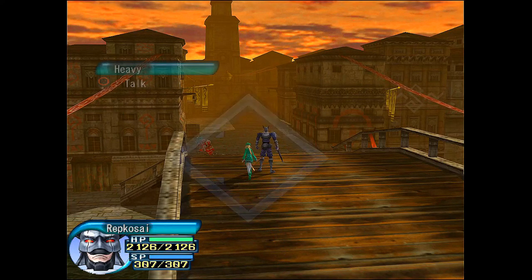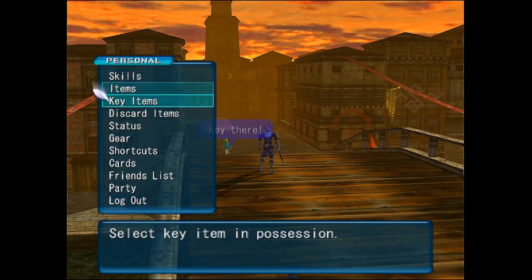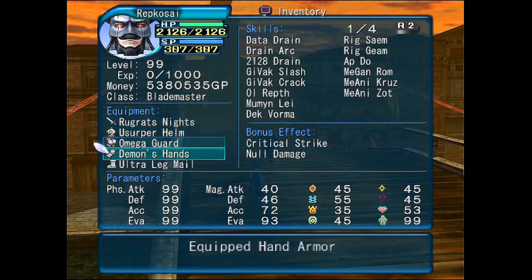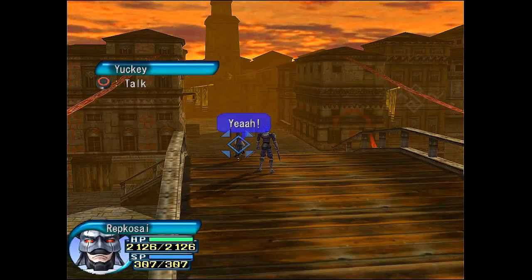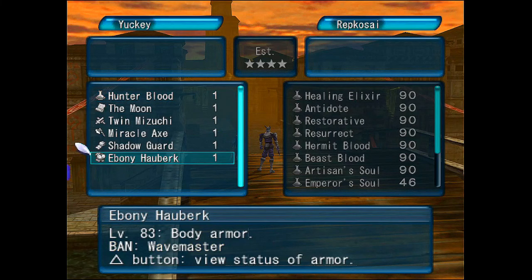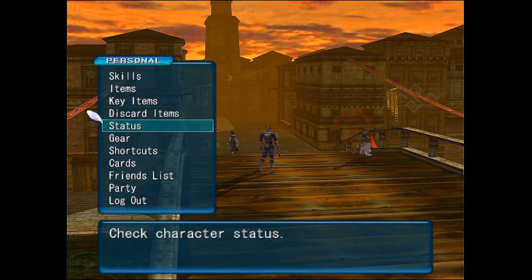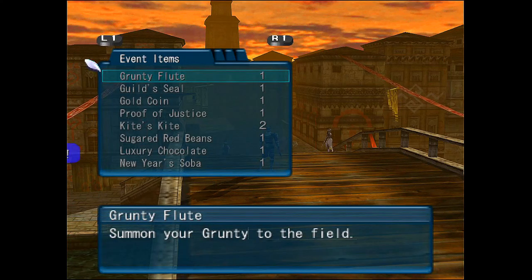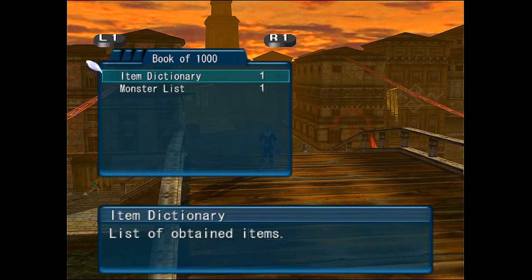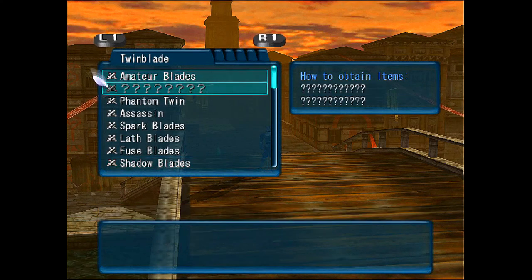Gear in .hack//Fragment. I have some. You have some. Even Yaki has some. The question is, with so many options — and I mean so many options — what do you choose?